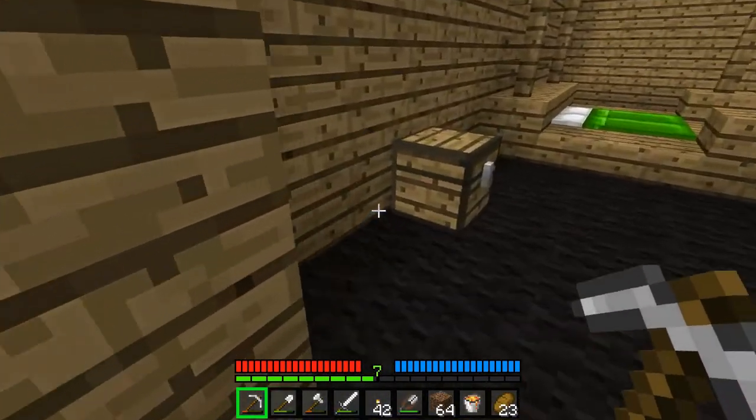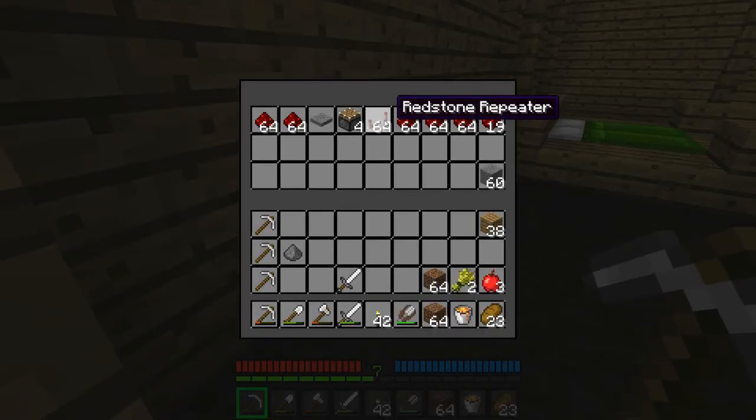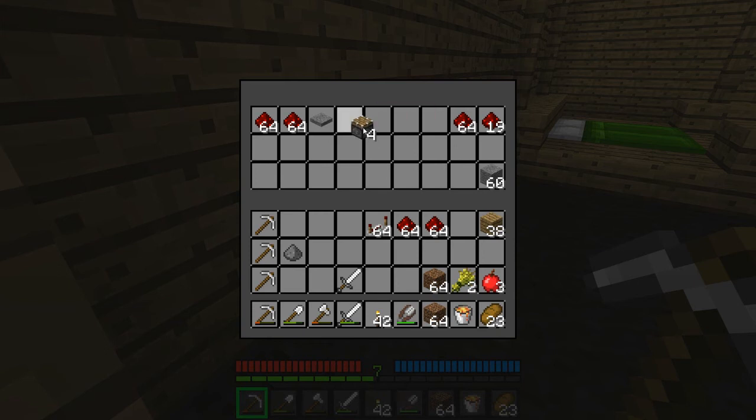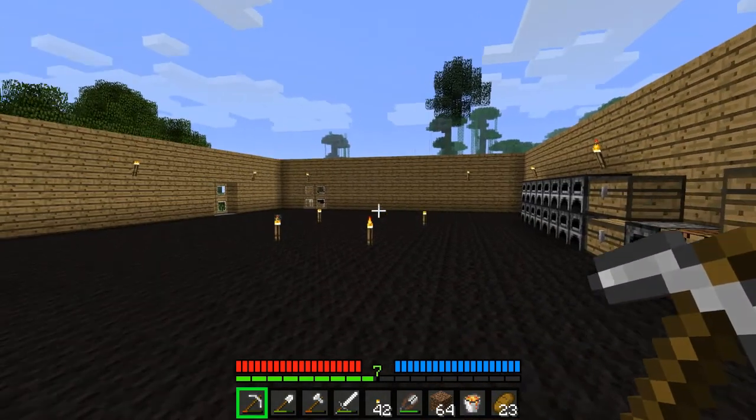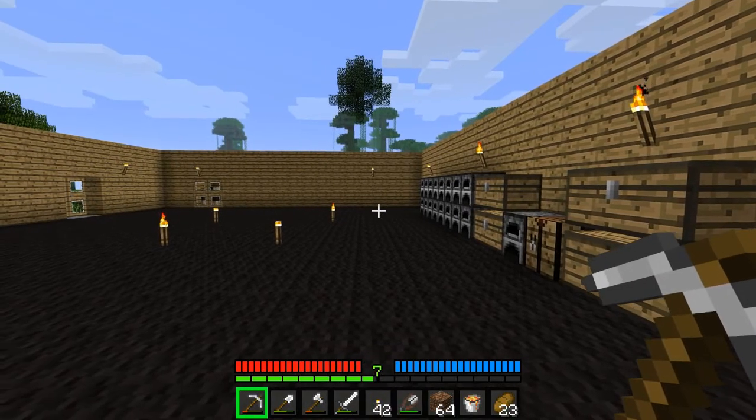They go the whole way down. Here's where a lot of my cobblestone went, and I'm not sure how much of this I'm going to need, so I'm just going to take all that, pressure plate, take these pistons, take another stack of redstone just in case, and let's go down.